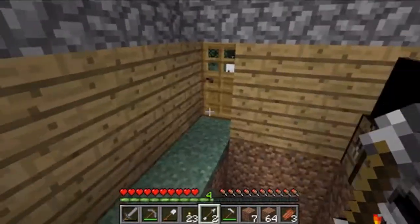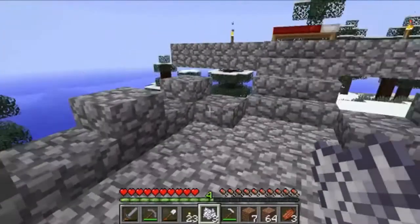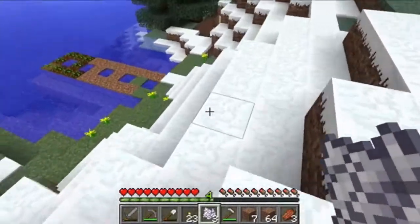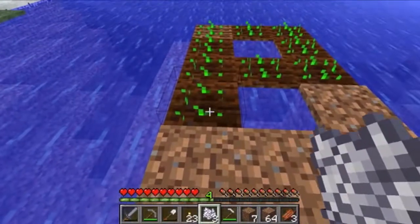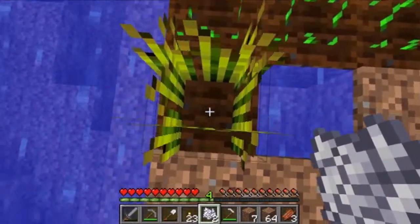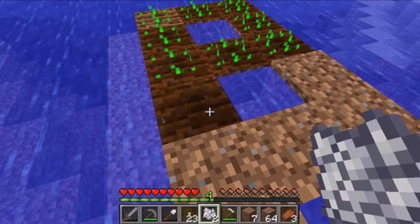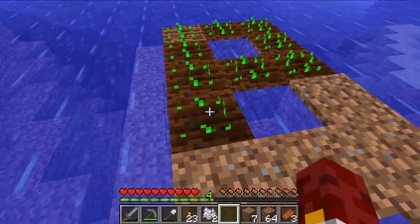That eerie noise is just telling me that there's somewhere mobs can spawn nearby — which is my mob spawner — so you don't need to worry about that. You can hear it burning which is a good sign. For bone meal, you just right-click it, it turns the wheat into grown wheat, you hit it and you get seeds back so you can just replant.